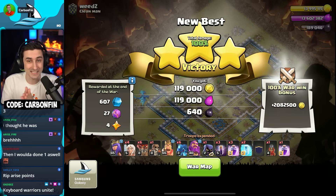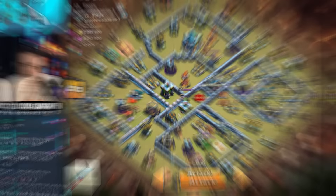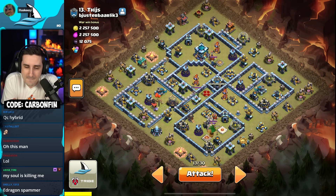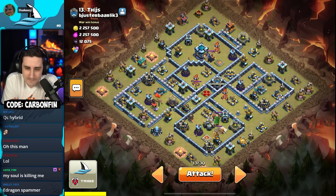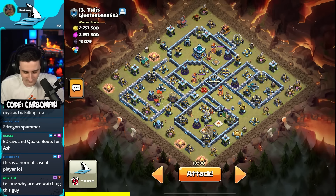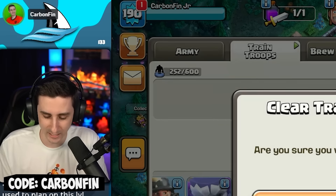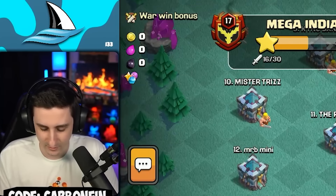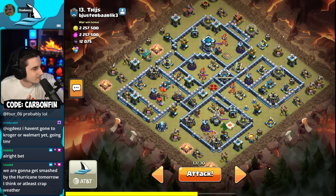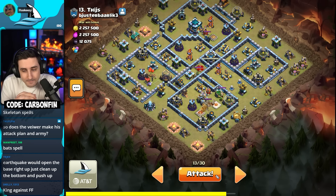Now we're going to try to plan a Town Hall 13 attack. The 12 was scarier than I thought, so let's see how this goes. I can already tell this is not an e-dragon friendly base just by looking at it. Considering there's so many single target infernos, I'm inclined to use a log launcher with golems and witches here. Actually, hang on — scratch this. I've got an idea. Yeti bowler. Apprentice warden. The way I'm looking at this base, I want to sweep it from like the bottom right wall. Does the flame flinger outrange a scattershot? It does. Yes.